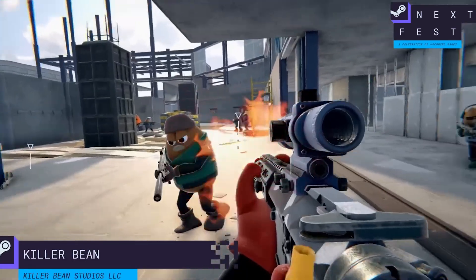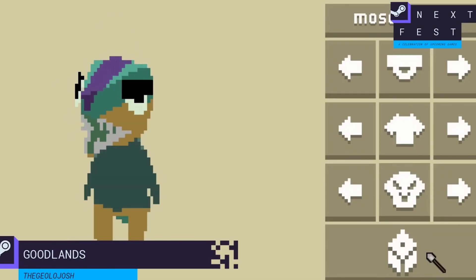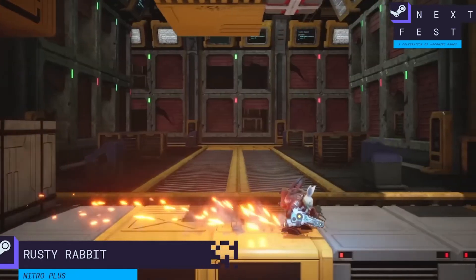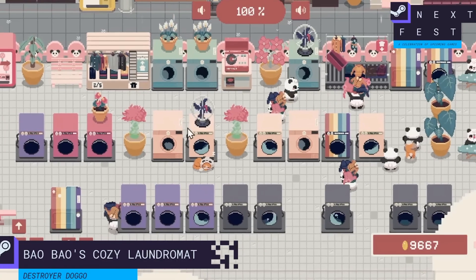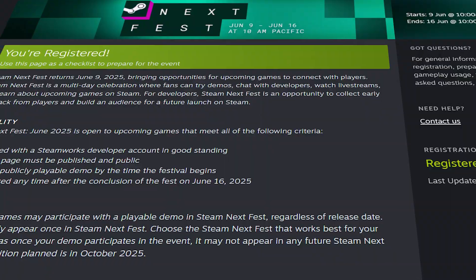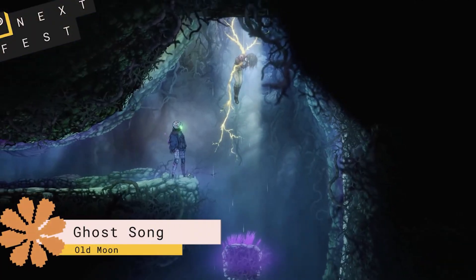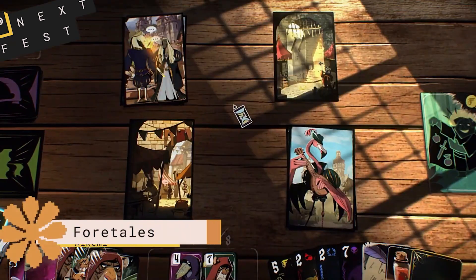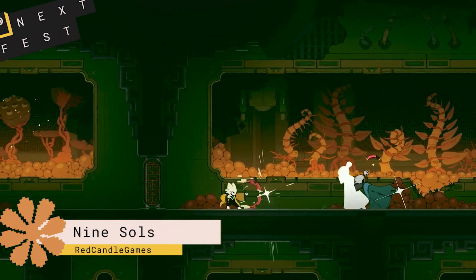NextFest can change your game's trajectory, but only if you treat it like a launch, not an afterthought. It's a one-week opportunity to grab real players, real wishlists, and real feedback. You need to show up loud, confident, and ready to impress. If you've been watching from the sidelines waiting for the stars to align, this is the sign. Get your page polished, get that demo tight, and build hype before it starts. Because once NextFest begins, it's go time. No one's handing out participation trophies. Your game deserves the best shot you can give it. Steam NextFest is one of the few moments where the playing field is actually tilted slightly in your favour, if you show up prepared. So go make something cool, be smart about how you show it, and most of all, don't vanish after your demo goes live. Good luck out there, and may the algorithm notice you.